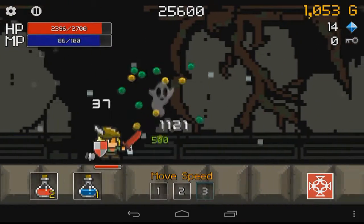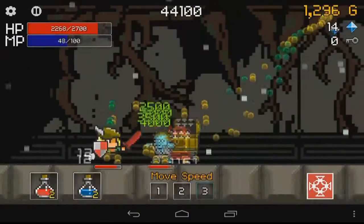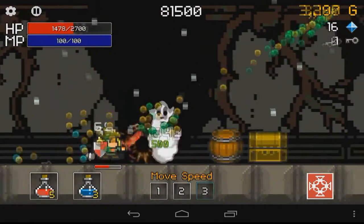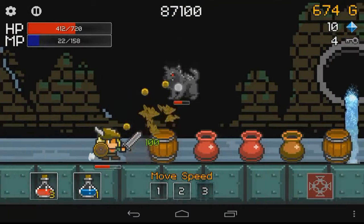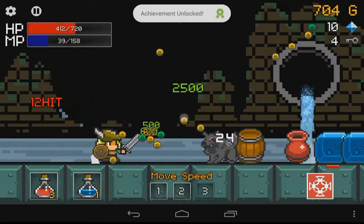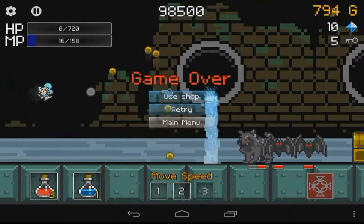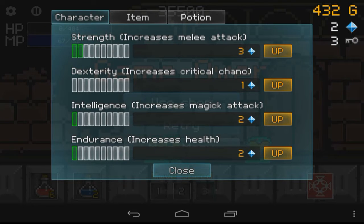By no means do you, the player, remain idle while running. There are plenty of things to touch: pots and barrels to break before you reach them for a bonus, chests, fairies, and even the chance to actually juggle enemies that make it into the air by tapping them repeatedly. Plenty of things to do, plenty of loot to grab.